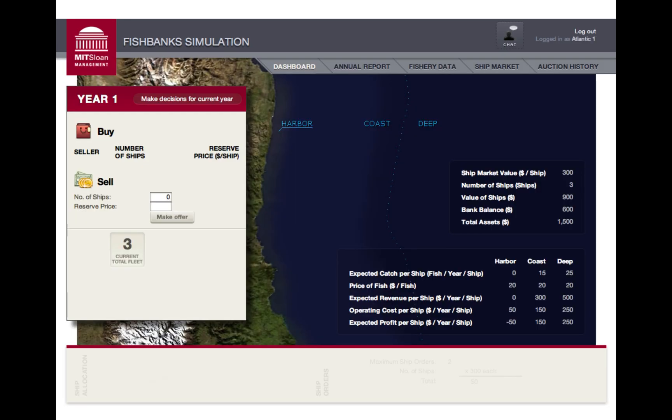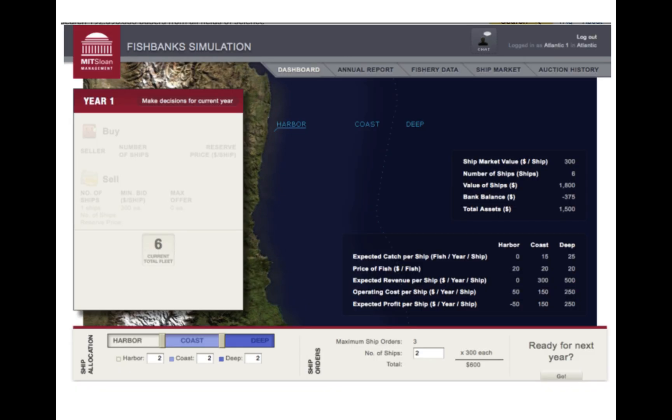In the first part of the game there's an auction where you can buy and sell ships. Every year there will be an auction, and this is what that screen looks like. Once we've moved into the fishing part of the simulation, you get to choose whether you want to send ships to the harbor, to the coast, or to the deep, and there are reasons for doing each of those.